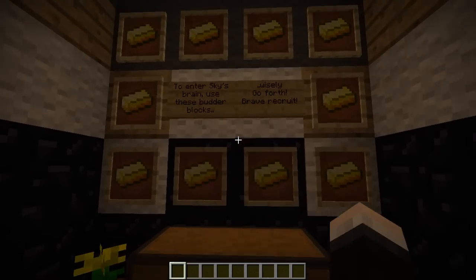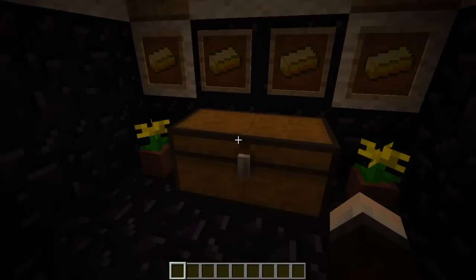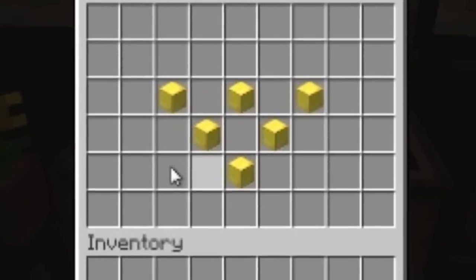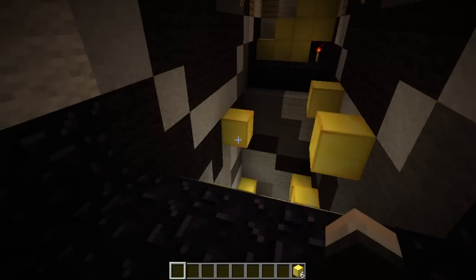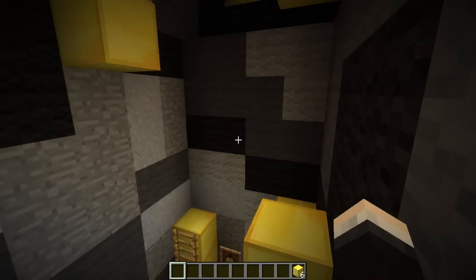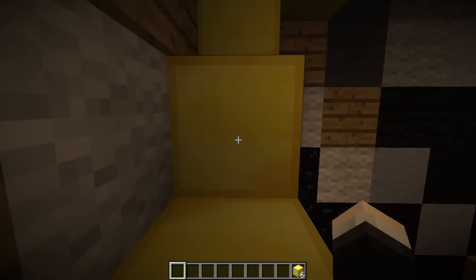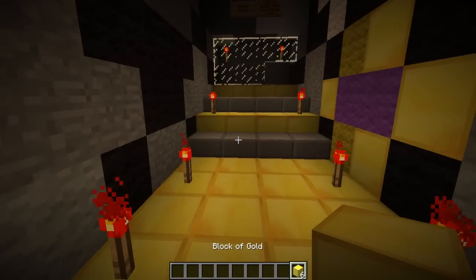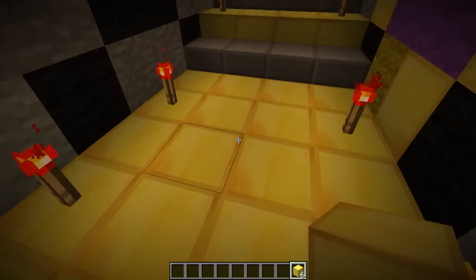There are mood lights going on everywhere, very moody. It says 'To enter Sky's brain, use these butter blocks wisely. Go forth brave recruits, surrounded by butter.' We've even got butter flowers in here! Let's go into the chest — oh my god, we've got blocks of gold, but they're not gold in this video, they're simply butter. Here we have the moody staircase with redstone torches everywhere, leading us up the butter staircase. Things are getting really intense. It says: 'Butter ritual — five blocks of butter make the world go round.'